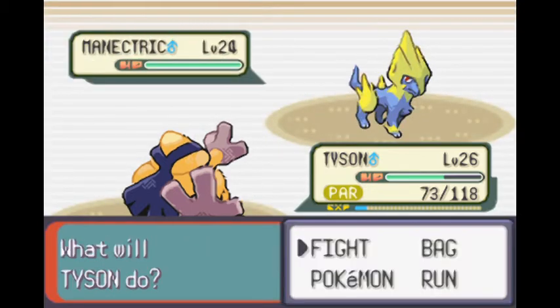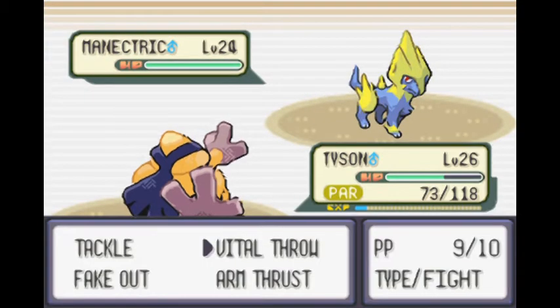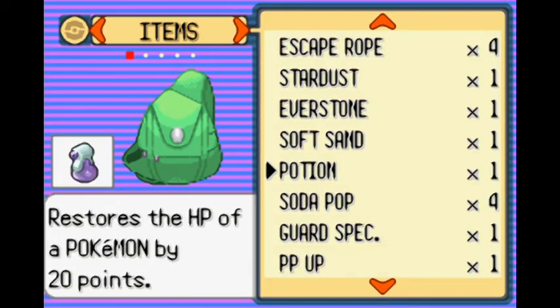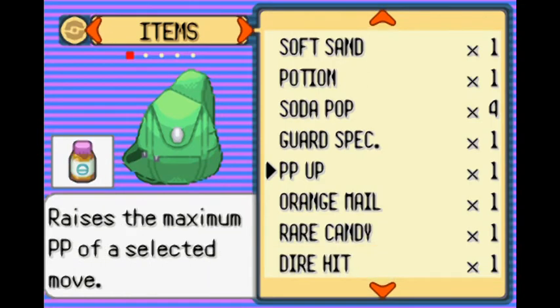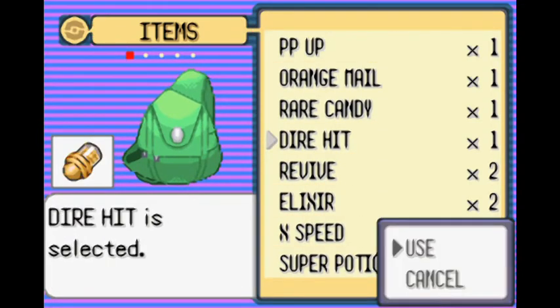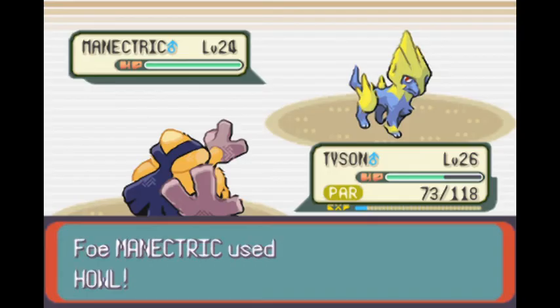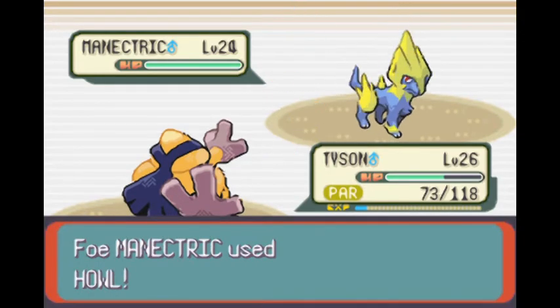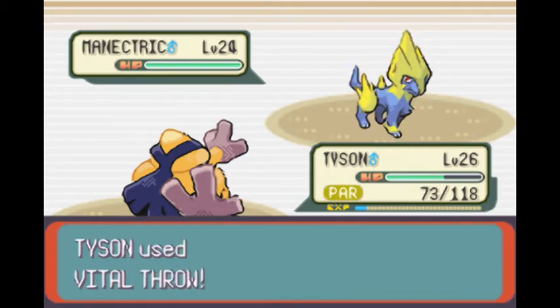We're down to his last Pokemon, and a terrible beast it is. I'm going to start this off with a high Critical Hit Ratio move, because it is hard to kill. And if a Critical will do it for me, then I am not going to complain in the least. It also does a lot of damage with Shockwave, so I'm not really worried about it using Howl, as it is now.